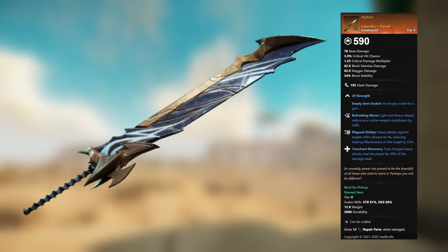Hybris — legendary unnamed great sword. 29 Strength, empty gem socket. Refreshing Move: light and heavy attacks reduce your active weapon cooldowns by 2.8 percent. Plagued Strikes: heavy attacks against targets inflict disease for 8 seconds, reducing healing effectiveness by 23 percent. Trenchant Recovery: fully charged heavy attacks heal the player for 39 percent of the damage dealt.